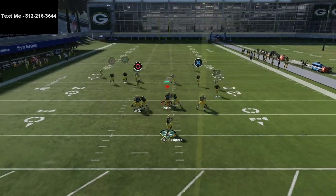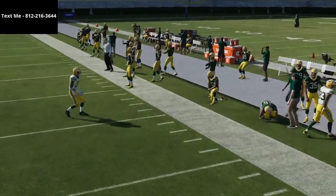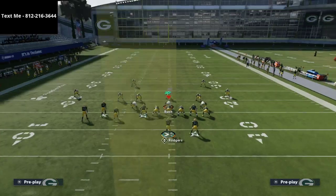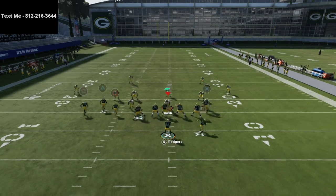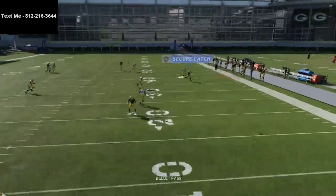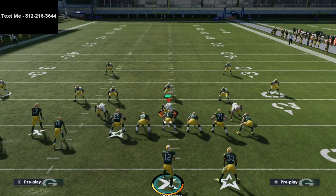The post route will get over every zone drop in the game — they literally can't run a zone drop on it. They have to run some type of cross man or get a little lucky running the right defense at the right time. There's just so much open with this play, especially if you can get good at pass-leading the circle receiver to get him underneath the cover four drop.